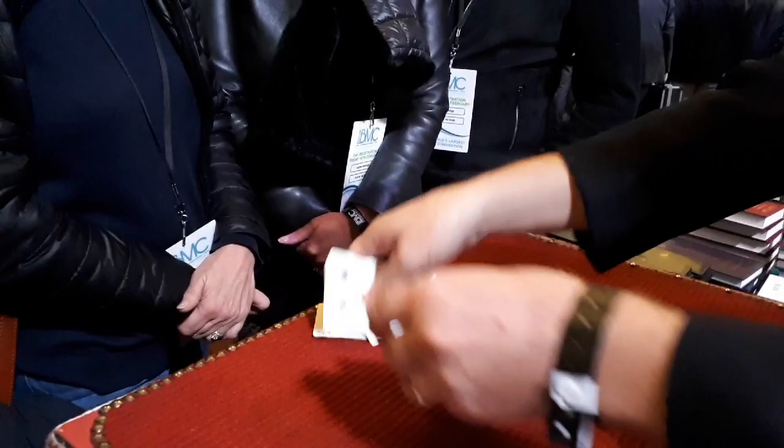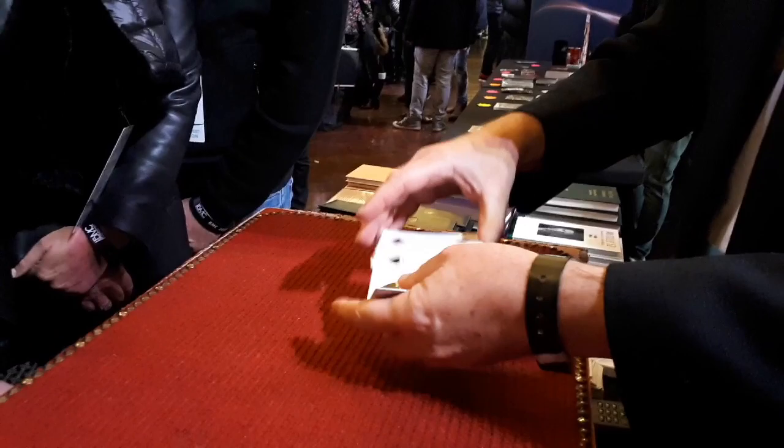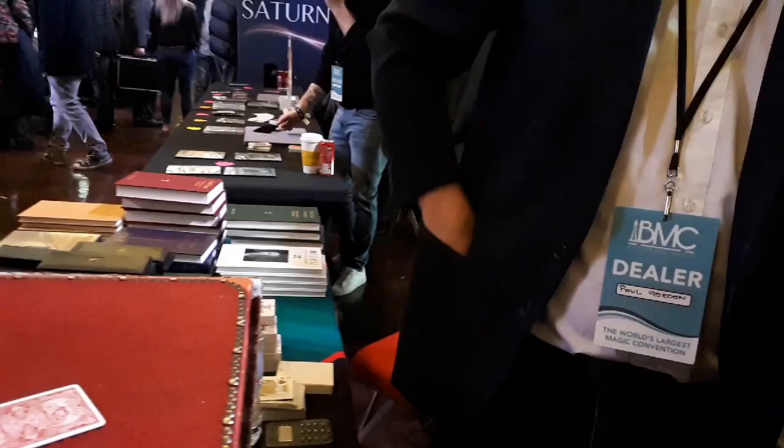I'm going to make sure my pockets are empty. So these cards have been signed - that's fair dues. The cards have been signed. We've got the four of clubs, the four of hearts, the four of spades, and the four of diamonds with your writing on it. I'm going to leave the fours in the middle of the mat. And the jacks - I'm going to put one jack in each pocket.